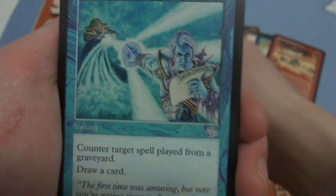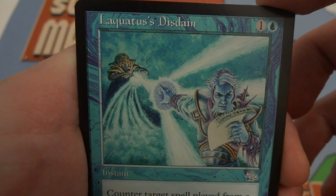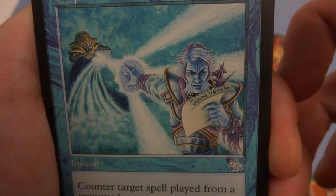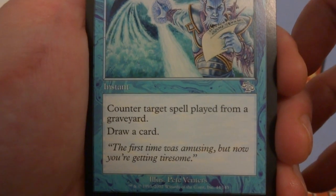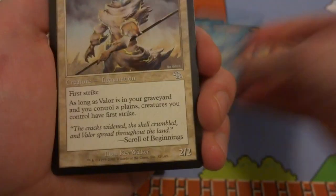Next card is Laquatus's Disdain — one and a blue. Art looks like he's countering a spell but he's so powerful he doesn't even need to look — he's reading his paper while countering another wizard in the background. Counter target spell played from a graveyard; draw a card. So it's specifically for flashback spells in this set — counter a flashback and draw a card. Flavor text: 'The first time was amusing, but now you're getting tiresome.' How fun is that!